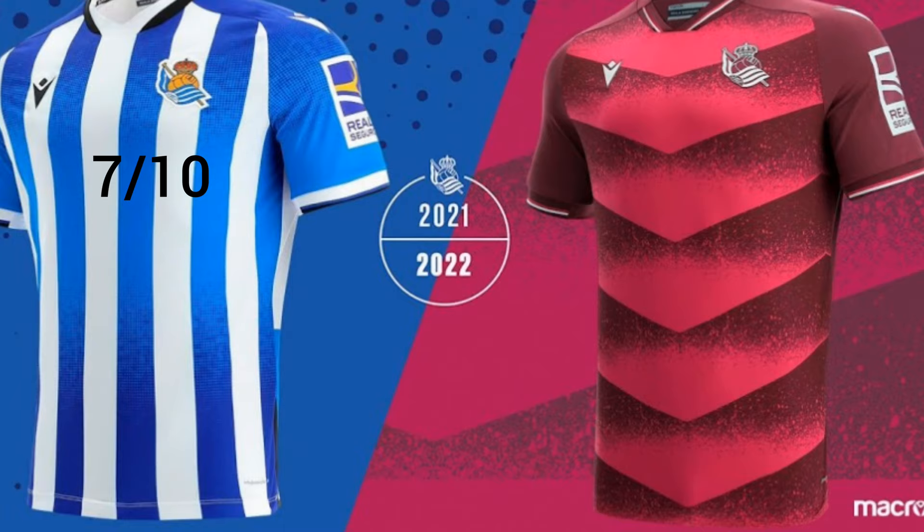Now let's look at the away jersey. The away jersey is purple with pink arrows pointing down. It's a creative design and I've never seen a jersey like this, but I still don't really like it, so I'll give it a 5 out of 10. Now that we've got the basics covered, let's look at some trophies they've won, some club facts, and some notable players.